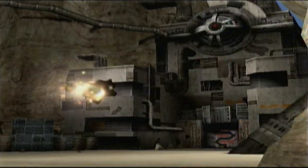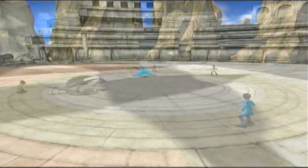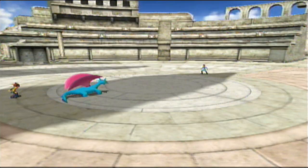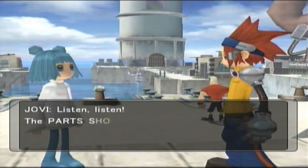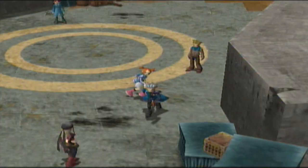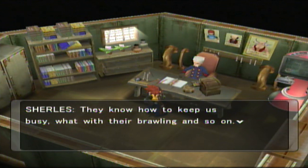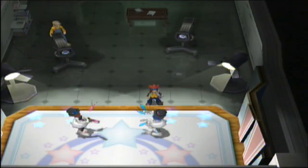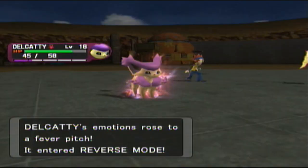However, while XD takes place in the same region, it lacks all the atmosphere built up in the first game. Instead of beginning the game as a badass blowing up Team Snaggum's headquarters and making off with a mysterious machine, you play as a brightly dressed little kid doing a pointless simulation battle in a laboratory, and immediately after are tasked with finding your annoying kid sister and running errands for the grown-ups. Suddenly Orre, a once-desert region, is filled with all kinds of lush scenery and even has a port town. The dubious Pyrite Town, once filled with criminals, cleaned up its act and is now home to a glamorous TV studio. Even the music is much more happy and upbeat, all of the characters have larger, more childlike eyes, and anything even resembling the atmosphere from the first game has been scrubbed squeaky clean.